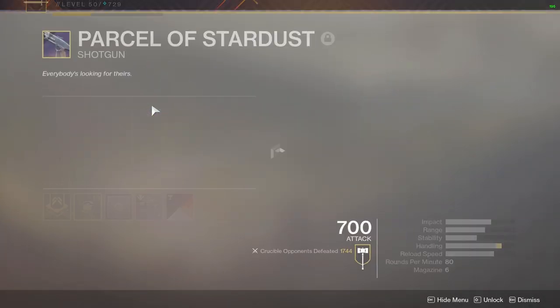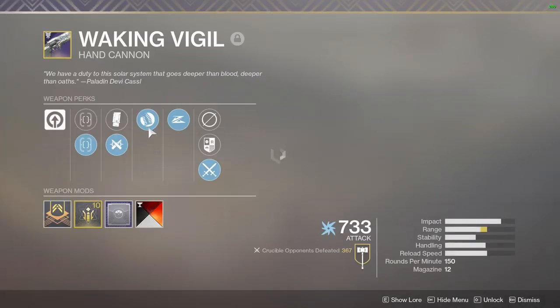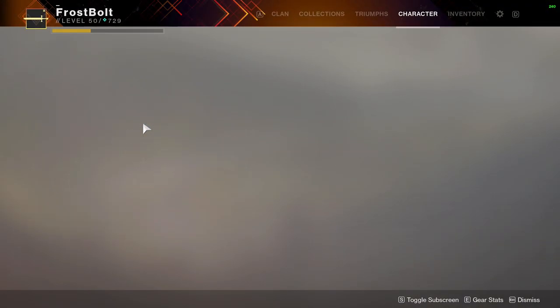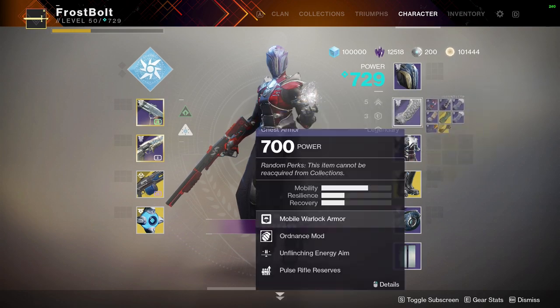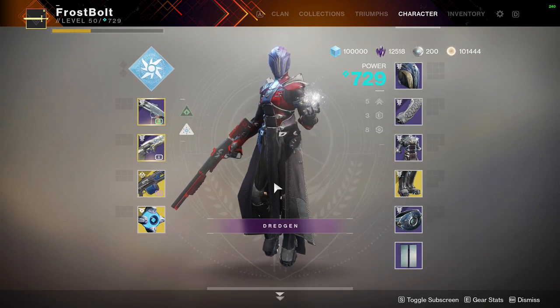Anyways, for our loadout I'm using Parcel Stardust Shotgun here — quick glimpse. And I'm using Waken Vigil so I can collect some Arc Elemental Orbs. Here is my roll for those that are curious — not the absolute most god roll but this thing is still really, really nasty. And I'm using Thunderlord as my power weapon for more Arc Elemental Orbs. Quick glimpse over my armor perks and mods. Let's get into the live commentary and see what we can do.